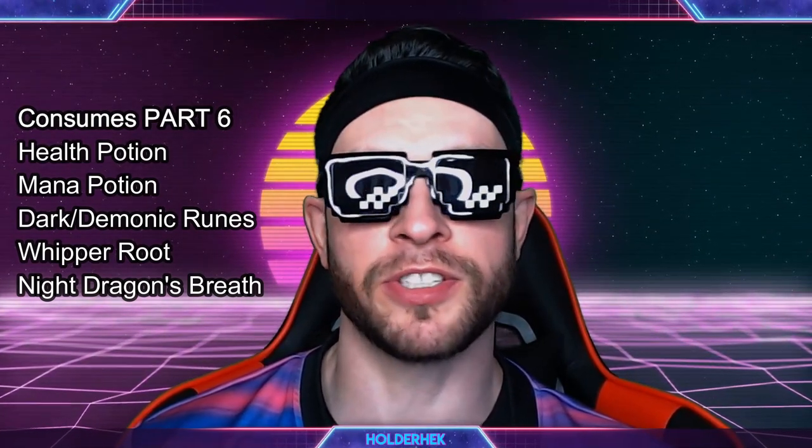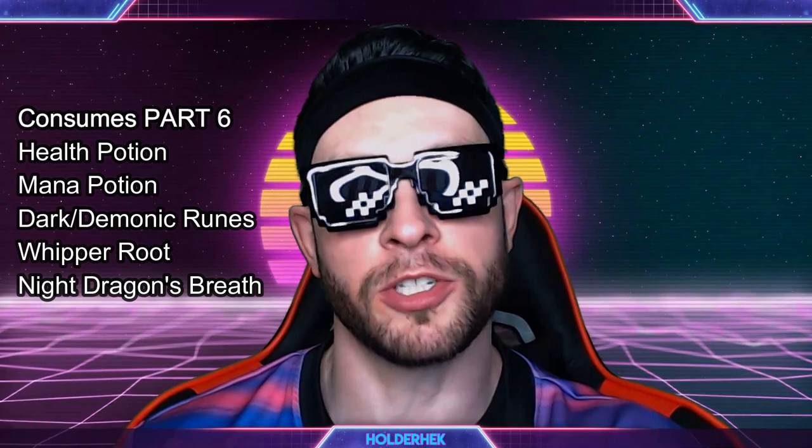Your situational potions are going to be Greater Fire Protection Potions, regular Fire Protection Potions, and possibly Shadow Protection Potions. Fire protection potions help in the suppression room, on Broodlord, and on Firemaw. Shadow Protection Potions are useful if you get targeted by Nefarian in phase one. Finally, have longevity items: health potions, mana potions, Demonic and/or Dark Runes, Whipper Root Tubers, and Night Dragon's Breaths to stay in the fight as long as possible.